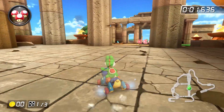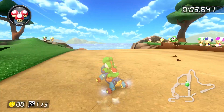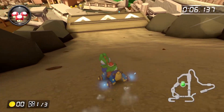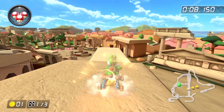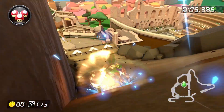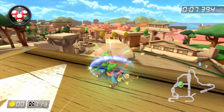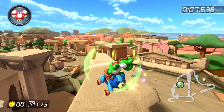Immediately after the run begins, start a left drift to do a mini-turbo trick off the first ramp. Then we're going to do three more mini-turbos before tricking off the ramp to grab two coins. The right drift that we're doing needs to be wide because this will delay our final mini-turbo. We're going to use that boost to get some extra elevation off the ramp, which is what allows us to more easily grab two coins at the same time. That's another reason why we don't just drive straight and trick off the ramp.